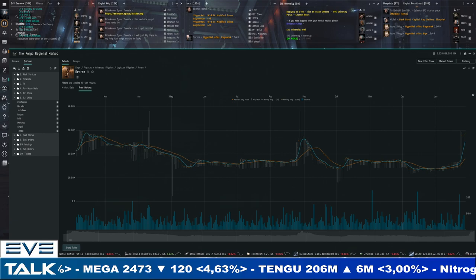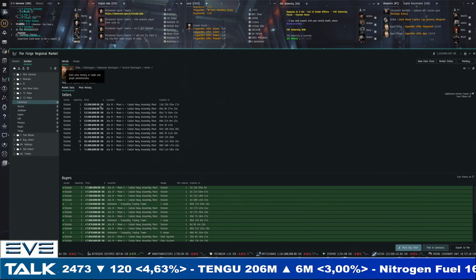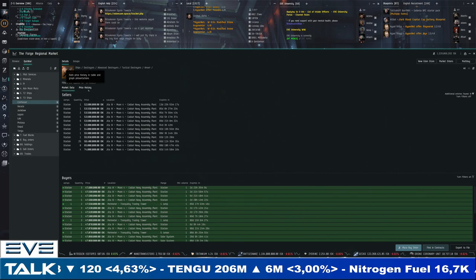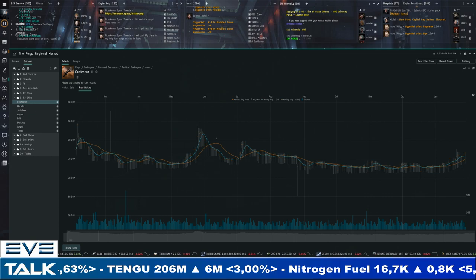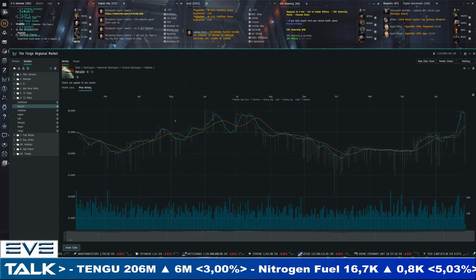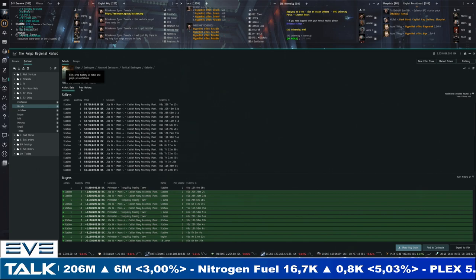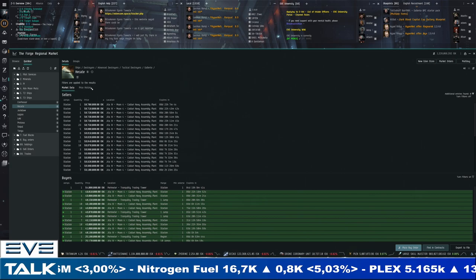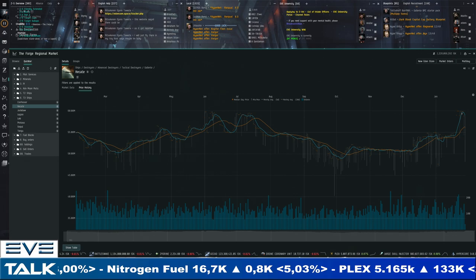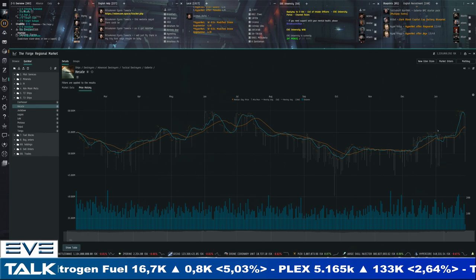Now for the Tech 3 ship market, starting with destroyers. The Confessor moved above 50 million — 52.6 to 47.6, a 5 million difference — but volumes are still so low I wouldn't call it a trade opportunity. The Hecate is interesting — a jump to 60 million ISK, back at 59 for sellers and 49 for buyers. If you managed to buy between 45 and 50 million in early January, you've got a 15 million profit potential by late January — that's actually pretty nice, a first sign something is changing.